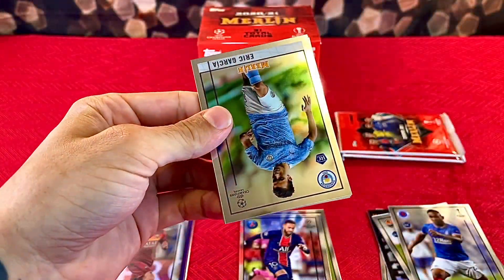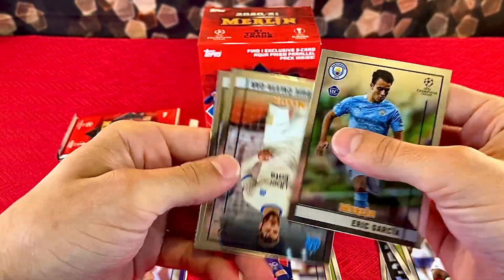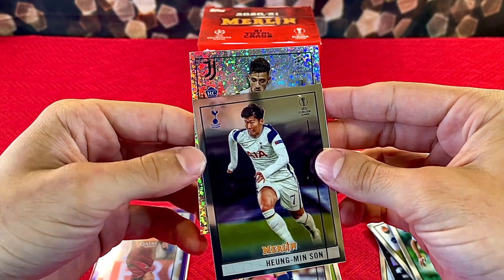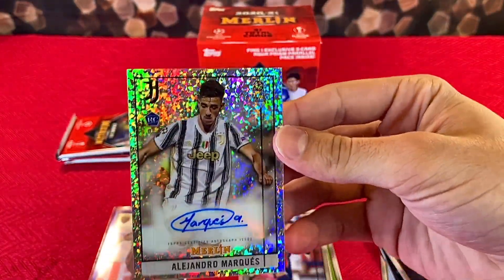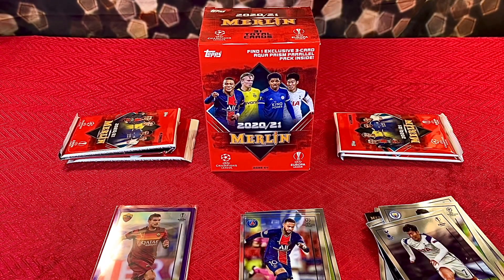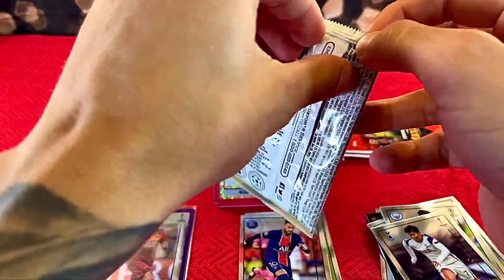We want some Mbappe, some Jude Bellingham, some Pedri — oh, we might get another numbered card! We have Eric Garcia, Duje Caleta-Car, and Hwang Hee-chan on the back. Oh, it's an auto — I wasn't expecting that! Alejandro Marquez rookie autograph, numbered 84 out of 150. Look how awesome this card is! I'm not familiar with him at all, but we'll do some research — hopefully he's a stud. He is a forward, and forwards are the goal scorers. First autograph I've seen pulled out of Merlin retail — sick!